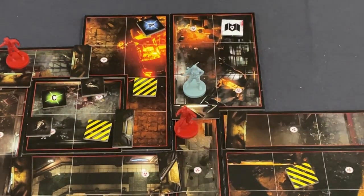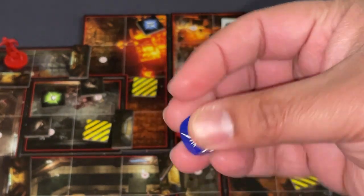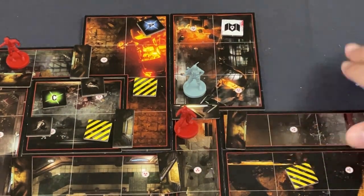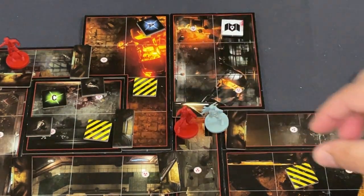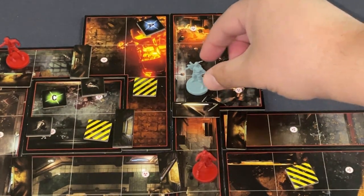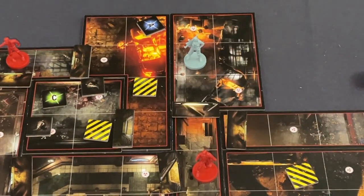Next round I enter the zombie's square for free, then my second action leaves the square, triggering a basic attack — that's a dodge opportunity. The dodge symbol gives me about a 50-50 chance. I do not dodge and take one damage, but when attacked I can push the zombie one space and continue moving. I was hoping to escape clean but that's unfortunate.